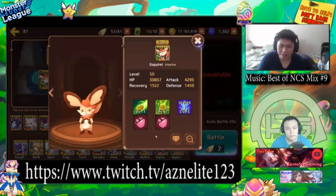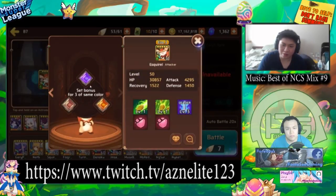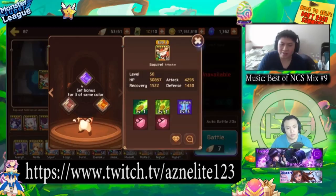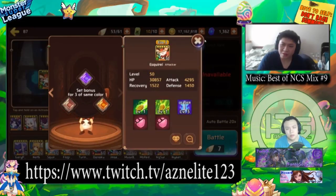I use this exact team for Dragon B1 as well. I actually boosted their conviction gems to 6-star already, so I don't have the 6-star gems on this setup anymore. But I confirmed this team can farm Dragon B1 — full farm, no issue.